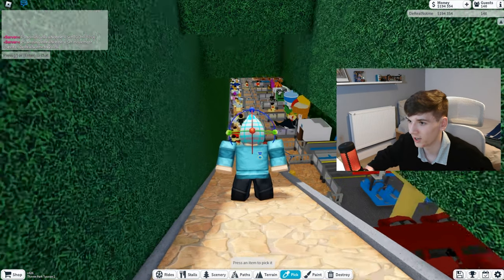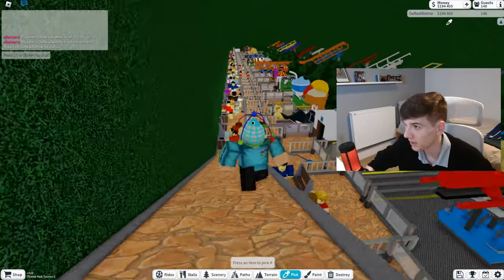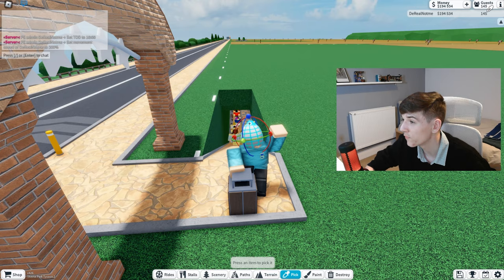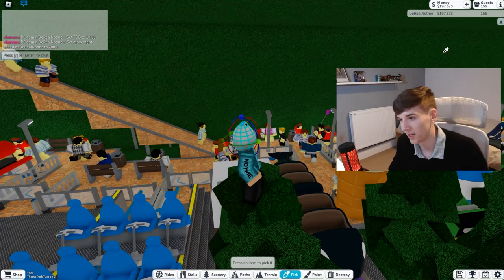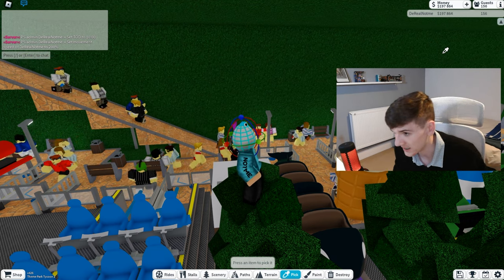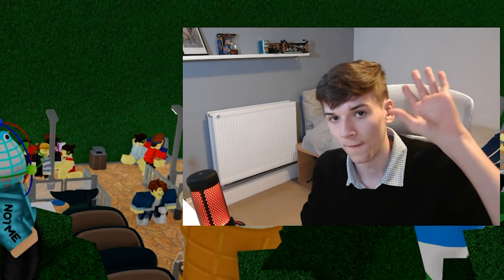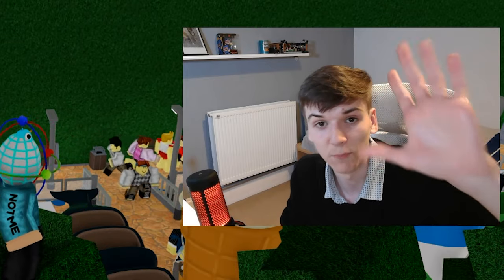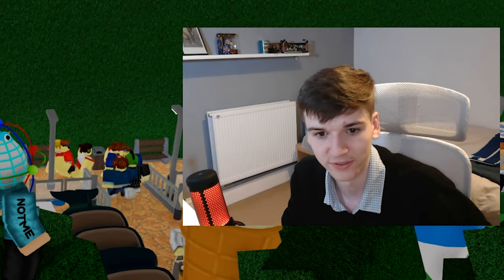I think this is as much as I can do to my park to get a lot of ratings and guests in. I'm going to go AFK once the amount of guests in my park stays relatively the same — right now it seems to be staying at around 145. When I come back from AFK, I'll subtract the money I started with from the money I gained. See you in a couple of minutes — for me, it'll be an hour.